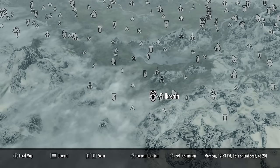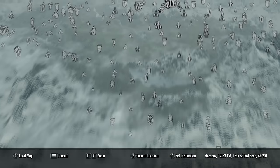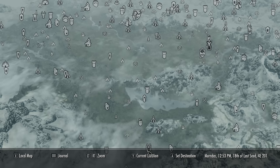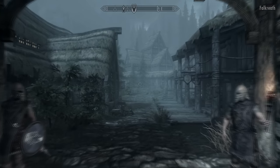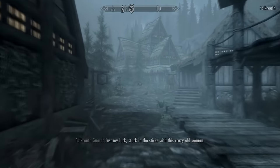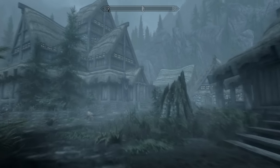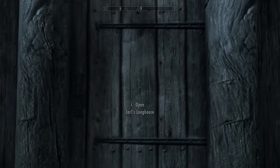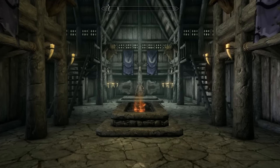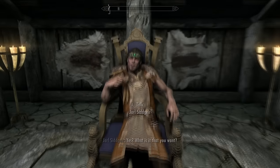Firstly, what you will want to do is travel to Falkreath. It can be found pretty much at the bottom left-hand side of the map. This is probably the easiest place to acquire a building permit, though there are different places you can build houses. As you get there, you will find a house which is home to the Jarl of Falkreath — kind of like a mayor. Once you go inside, he should be sat right there on his throne.